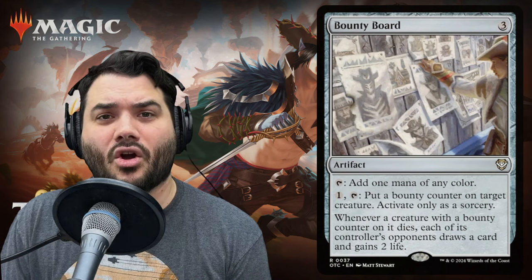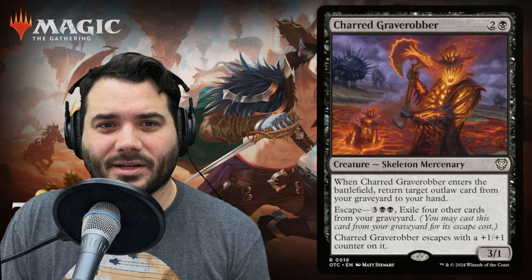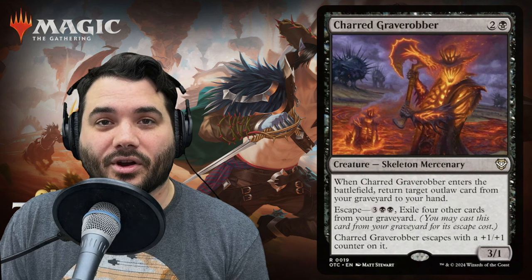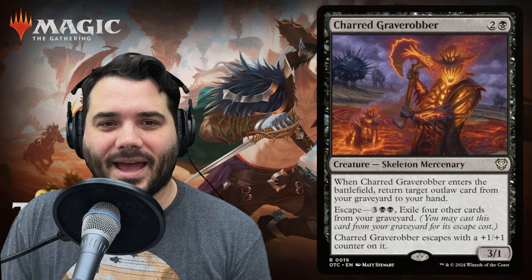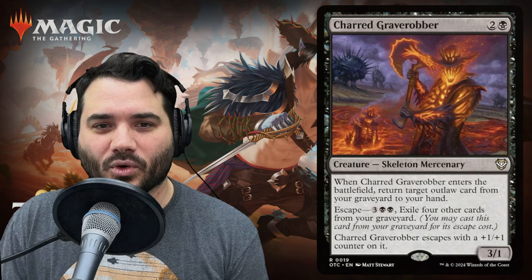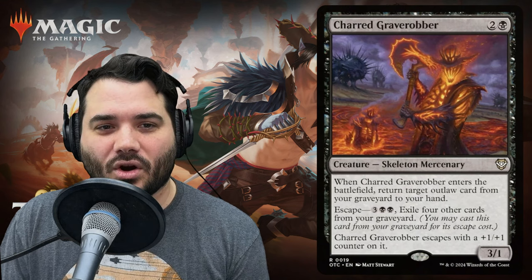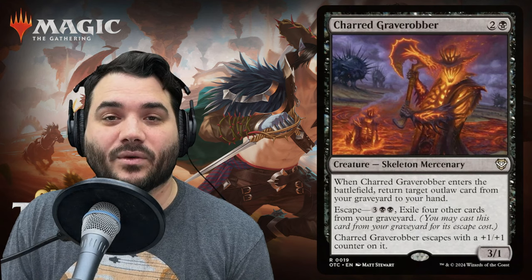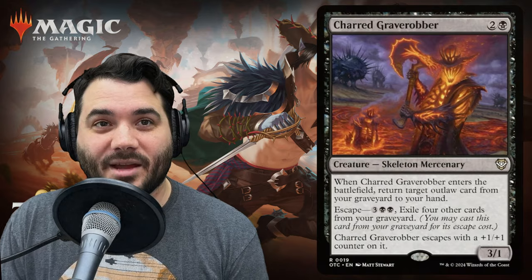Next we have Charred Grave Robber — two and a black for a skeleton mercenary, a 3/1. Whenever it enters the battlefield, return a target outlaw card from your graveyard to your hand. You can escape it for three, black, black by exiling four other cards from your graveyard. Charred Grave Robber escapes with a +1/+1 counter, coming back as a 4/2.